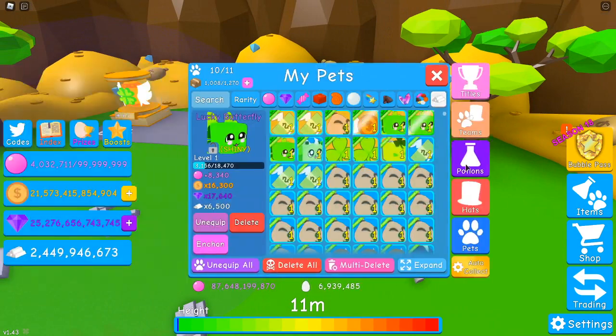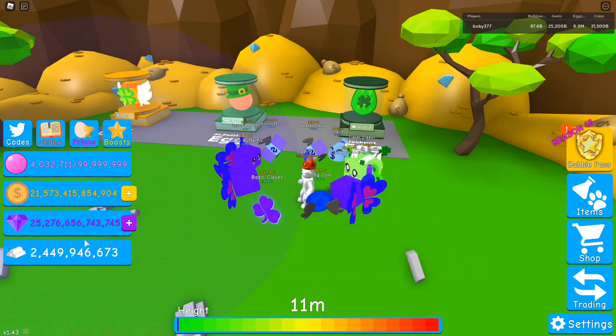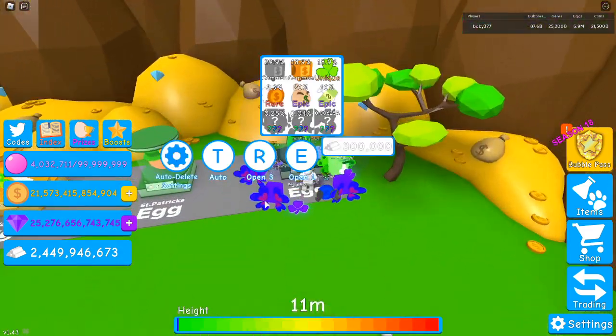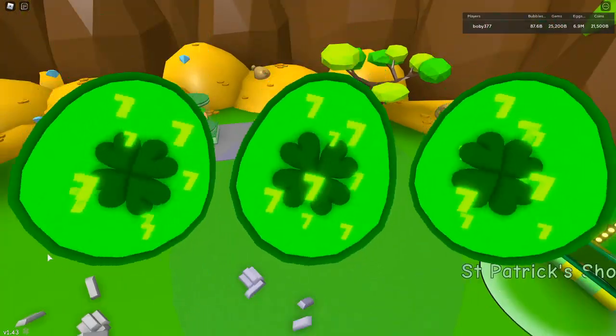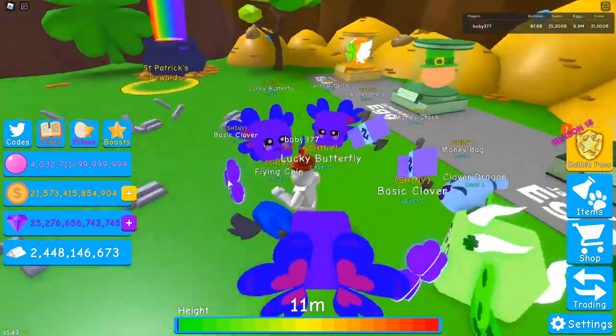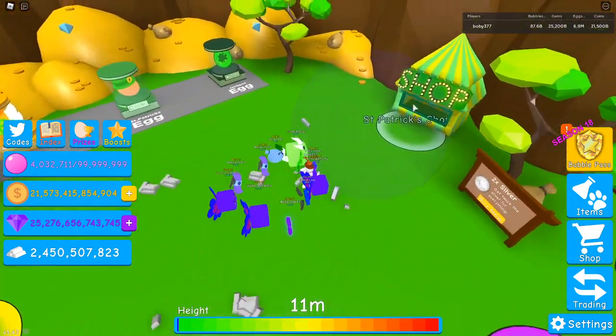I turned my Auto Collect on with 200 million silver, and with this team I got 2.4 billion silver from just one round of chests. If this currency lasts about an hour, I'll keep getting restocked on more currency, getting better and better currency boosts every hour or so. Eventually you'll have so much silver you can get whatever egg you want.